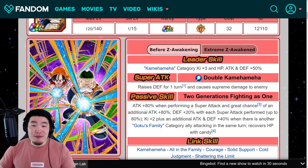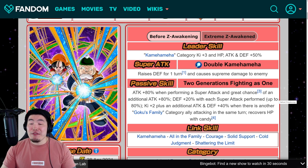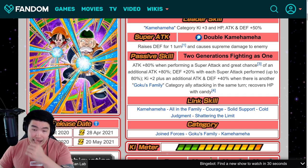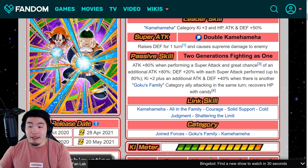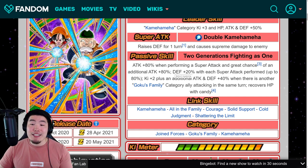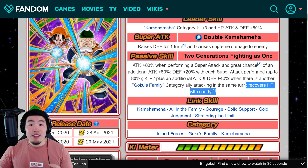Now let's talk about the Grandpa Gohan and GT Pan. Before the EZA, Kamehameha category Ki+3, HP Attack and Defense plus 50%. Super attack raises Defense for one turn and causes Supreme Damage. Passive is Attack plus 80% when performing a super attack and great chance of an additional attack, plus 80% — great chance is 70% — Defense plus 20% with each super attack performed up to 80%, Ki+2 plus an additional Attack and Defense plus 40% when there is another Goku's Family category ally attacking in the same turn, and recovers HP with Candy.